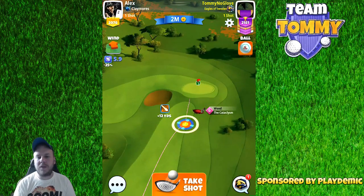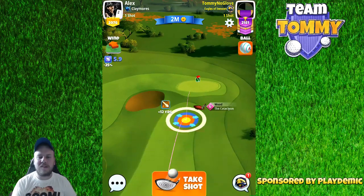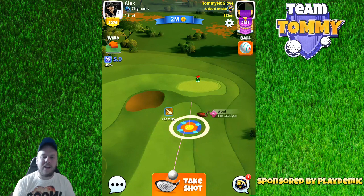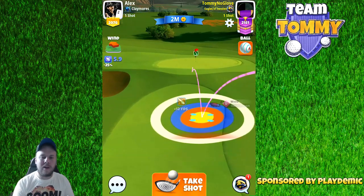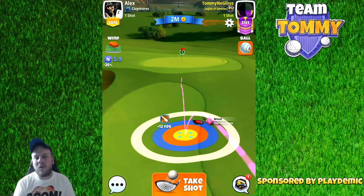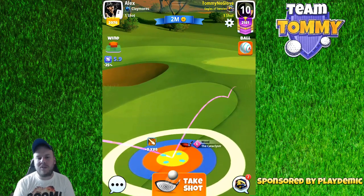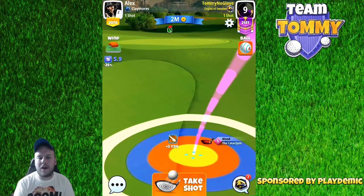For the approach we need distance again, and here we can see the value of getting as much distance as possible from our drive. I'm using a wood club that gives me the most distance. If I didn't have a Cataclysm I would be playing with the Big Dog, which has the same type of distance and structure. The Cataclysm has better stats, but the only thing I'm looking for here is to bounce my ball over the rough without having to go max overpower.